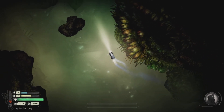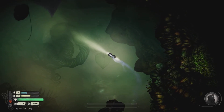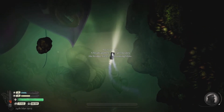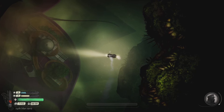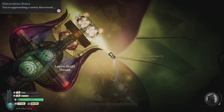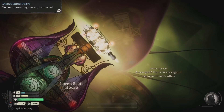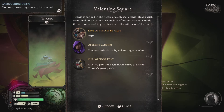It's an ominous-sounding place, if I do say so myself. The heady pollen scent permeates the bridge, fierce as blooming lilies. Ooh, what is this? Lauren Scott House — a new port. That helps with our terror, too. Very nice. Oh, Titania! Very neat. Titania is cupped in the petals of a colossal orchid, heady with scent, lurid with color. An enclave of bohemians have made it their home, seeking inspiration in the wildness of the Reach.